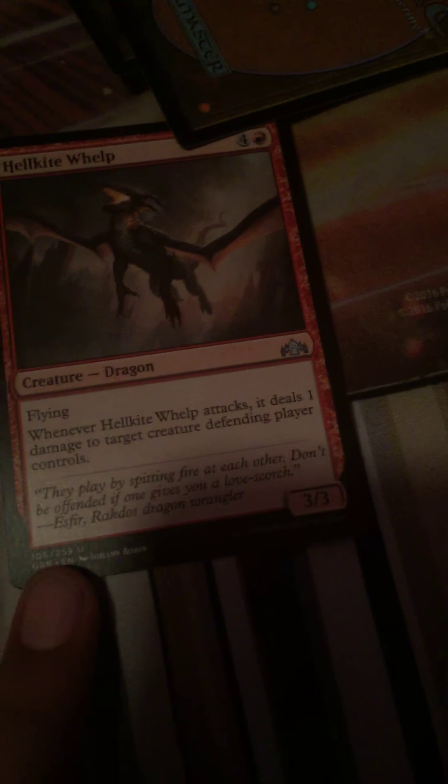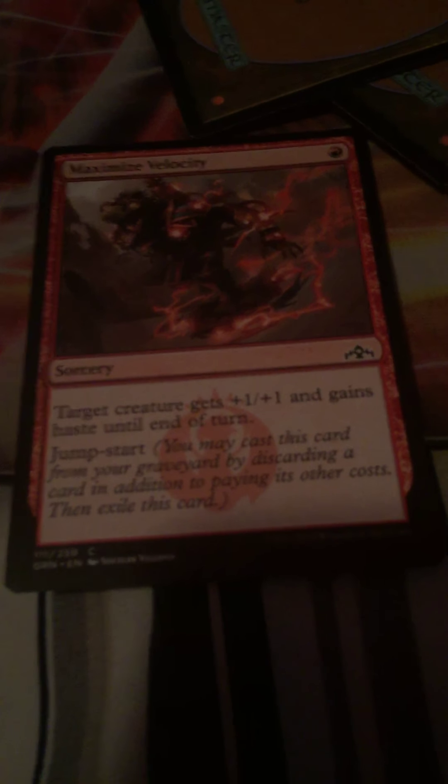Fire Urchin - one-three trample. When you cast an instant or sorcery spell, Fire Urchin gets plus one plus zero, so you can make it like a really big trampler I guess. Maybe more in Boros because you can also put pump spells on this - I feel more Boros-y in that one. Helikite Whelp - when it attacks, deals one damage to a creature or player. Maniacal Rage we already talked about. Maximum Velocity - plus one and haste. Unlike Maximize Altitude, I feel Altitude is way better than this - it's the same thing as Altitude just in red, but I feel Altitude is way better.